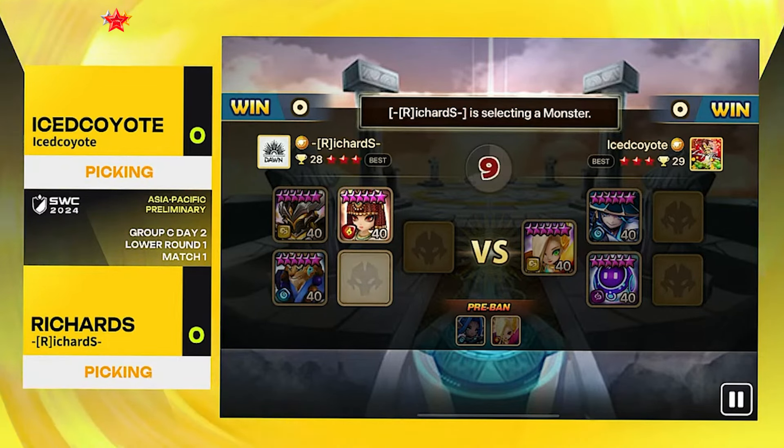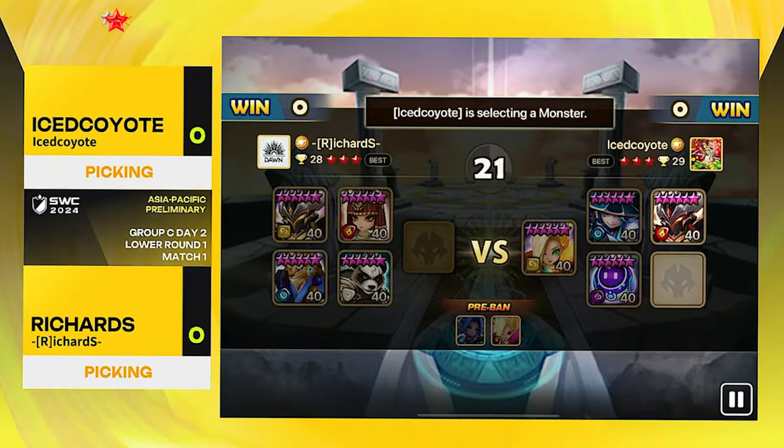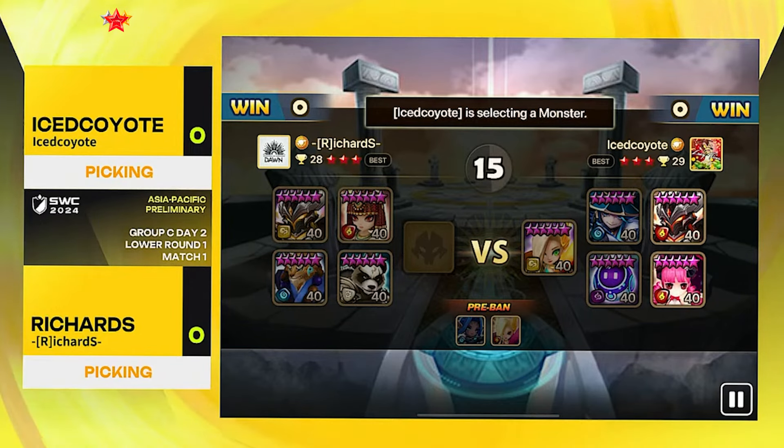The unit Richard is going to counter Ice Coyote's turn one with is the Segment — another high base speed unit, potentially on his best swift set — but he does need another speed lead, or he's going to go for a Tian Lang to counter all the attack bar gain and absorption coming from Ice Coyote. Very strong unit: one to counter all the attack bar, one to get the turn one over. Ice Coyote decides maybe he's not going to get turn one after all and goes for Rica and Carnal.